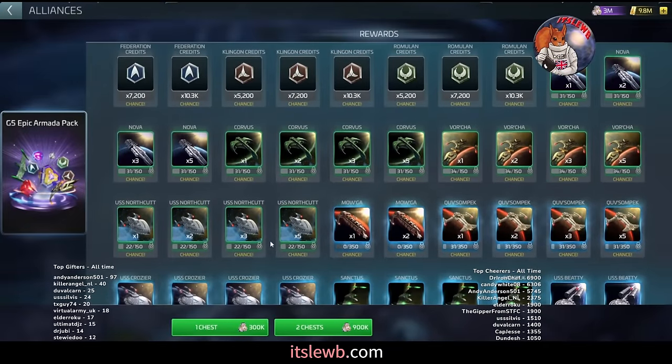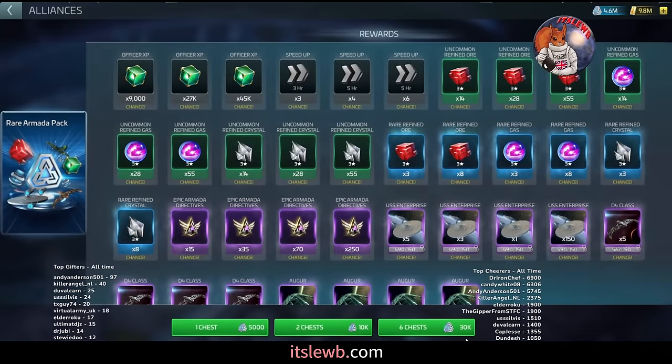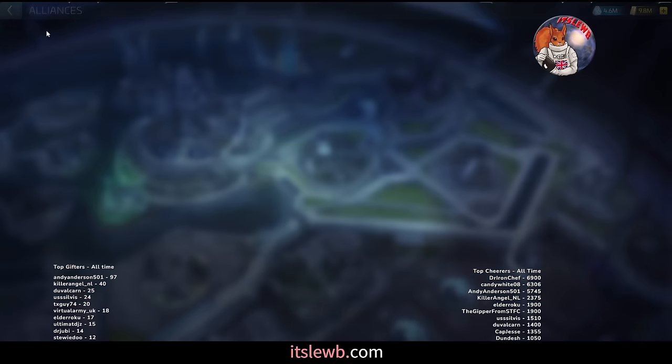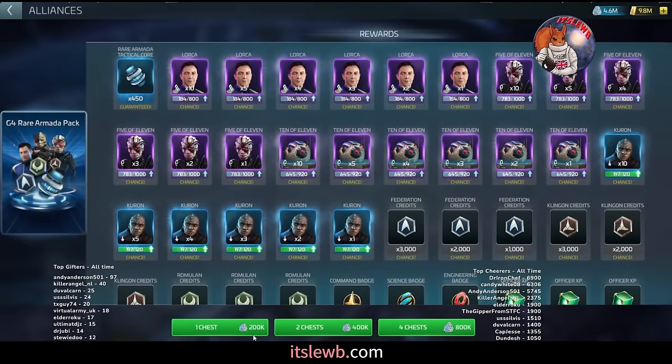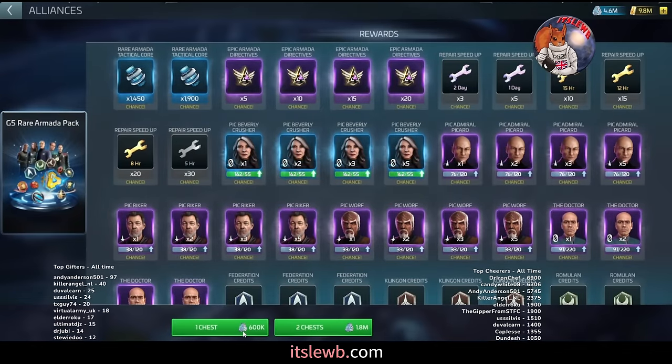Pull the G5 epic every single time you can. However, G5 is the first chest where there is reverse efficiency for pulling multiple chests. Going back to G3, the rare pack was 5,000 for one, 30,000 for six — the same cost per chest. In G5, one chest is 600,000 but two chests cost 1.8 million — three times the cost for only double the reward. So consider whether single chests make your loot last longer. That's what I did — single chests all the way. These are on a three-day cooldown.